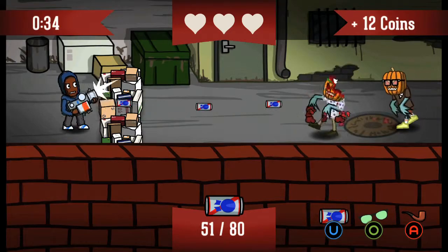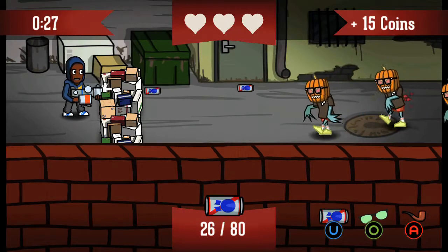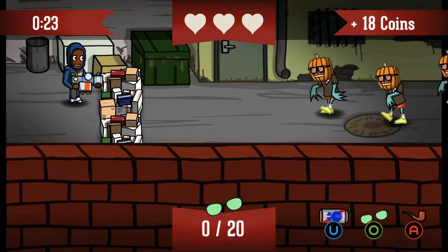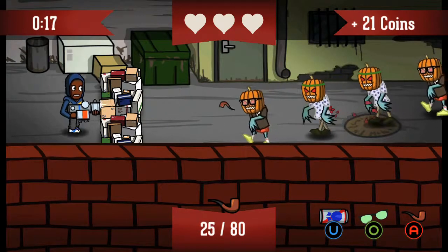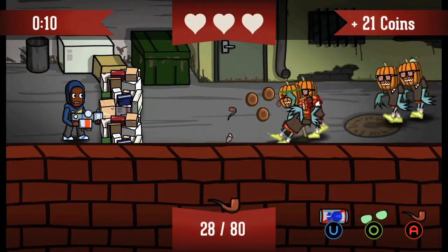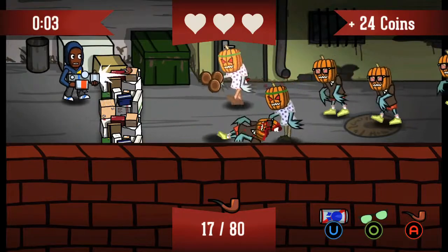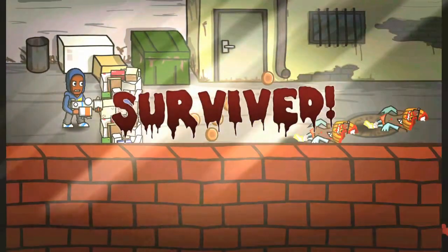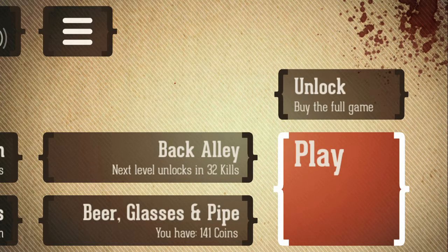There you go. Now when I collect ammo, yeah, so whatever type I'm on — since I switched to glasses, it refilled the glasses. Come on. Pay attention though. You got the zombie hipster pumpkin horror coming at you. Could still collect coins even though I was there. I unlocked the next level by actually doing this. Alright, let's do some more.